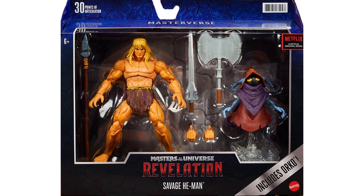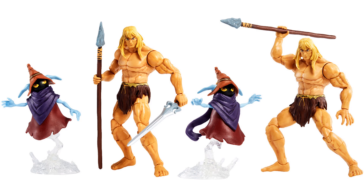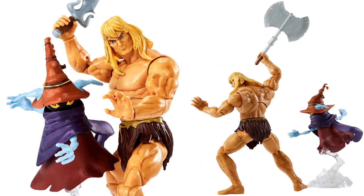Savage He-Man's got the spear, sword, axe, and extra hands. Orko comes on his flight stand, which is really nice to get in this series since he was very much a part of the show. Considering all the crazy time-jumping and going into the dead zone like they did in Season 1, getting all these versions of He-Man over the centuries, this is a cool one too. Got a nice close-up shot of Orko and a close-up of Savage He-Man.